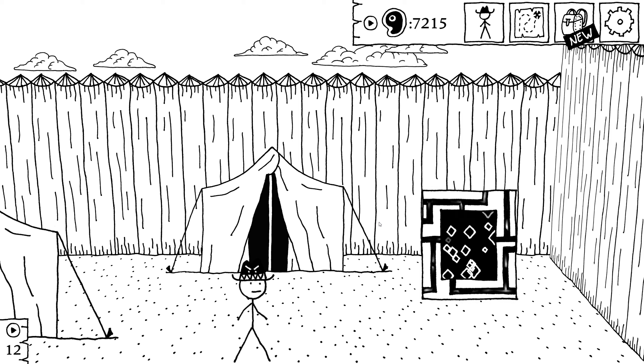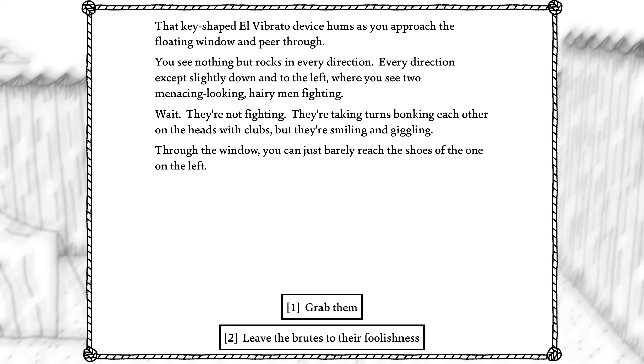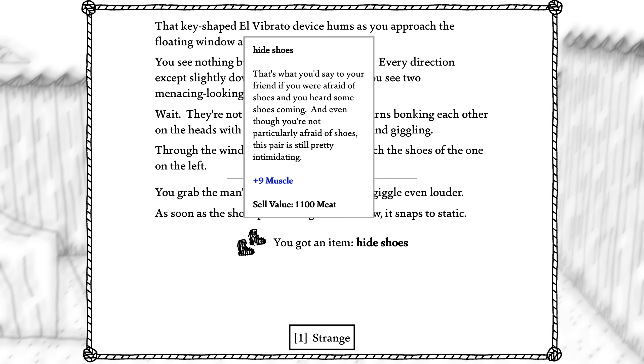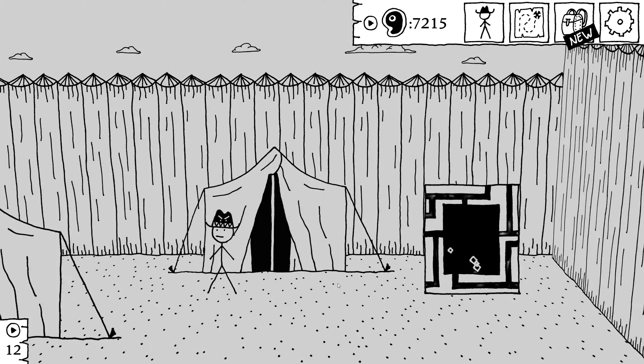Let's go in here and see if we can find that person we were looking for. This is from that key that we use — let's see what we get. Key-shaped El Vibrato device hums as we approach the floating window and peer through. We see nothing but rocks in every direction — except slightly down to the left, where we see two menacing-looking hairy men taking turns bonking each other on the head with clubs, but they're smiling and giggling. Through the window we can just barely reach the shoes of the one on the left. Grab the man's shoes — which makes him giggle even louder. As soon as the shoes pass through, the window snaps to static. We've got some hide shoes.